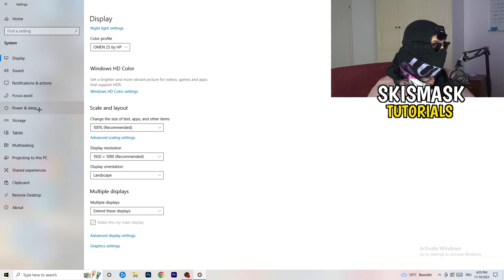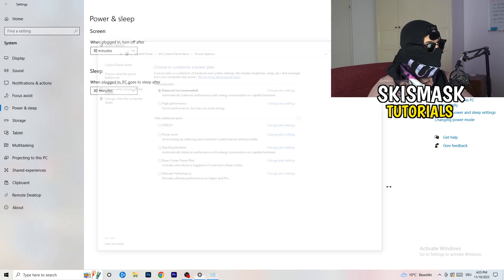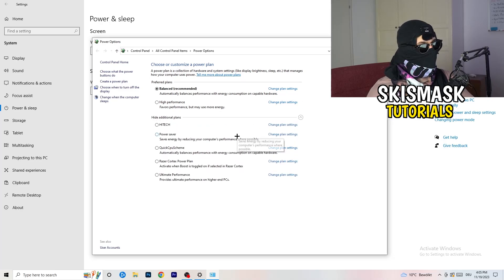Go to Power and Sleep in Settings, then click Additional Power Settings on the right-hand side. Click the small arrow to expand all power plans. For me, Balanced works best, but it varies by PC — check High Performance, Balanced, and Power Saver, see which works best for you, and stick with it.